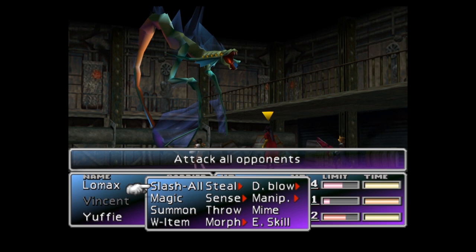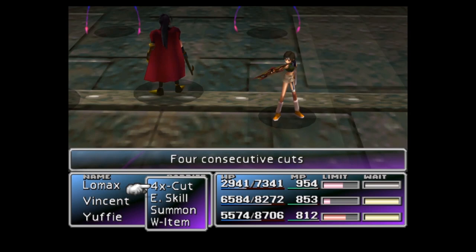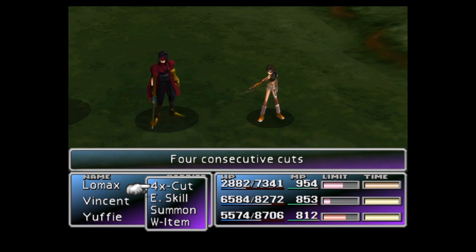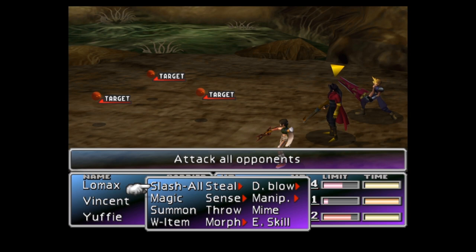Nevertheless, you can use this glitch to quickly get 99 sources from the following enemies in a single battle: luck sources from Bad Raps in the Sunken Gelnika; speed sources from Poodlers, also found in the Gelnika; god sources from Bad Madrangs on the tracks between Corel and the Corel Reactor, and also from Spirals in the Mideel area; power sources from Screamers in the Nibel Mountains. You can also use it to rapidly duplicate 99 Protect Rings from Movers in the Northern Crater.